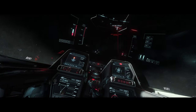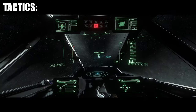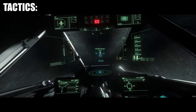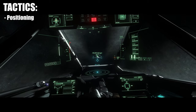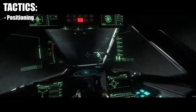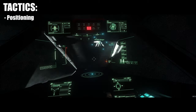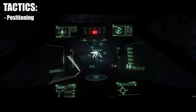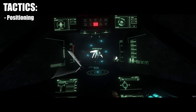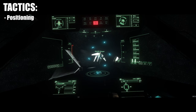First off, we should talk about tactics. The main thing is of course gonna be the positioning of your ship — positioning towards the enemy so you don't show them your whole cross-section, or positioning yourself so you can see the entirety of the enemy's cross-section. It takes a lot of time and practice to do this, but your best bet is just to try to stay behind them.